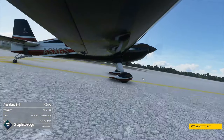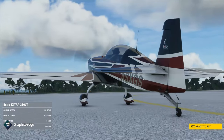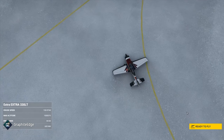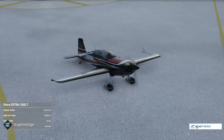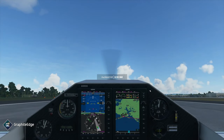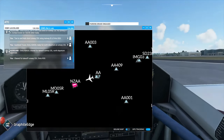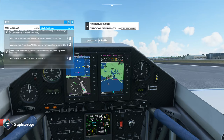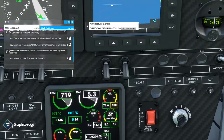Welcome back everybody interested in seeing Auckland in Flight Simulator 2020. I've had a few requests to do more flying in the area and show some more points of interest. We're going to start again at Auckland International and I've got a little route planned out which I'll show you. Basically I'm going to take off, turn around, fly back towards the east.